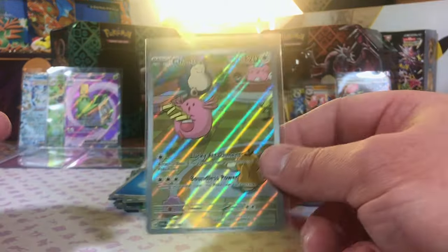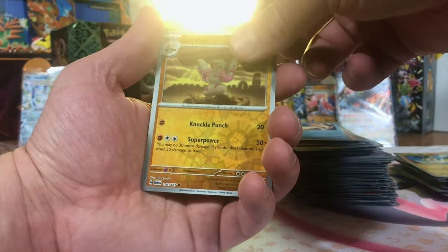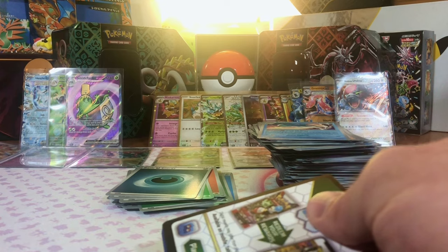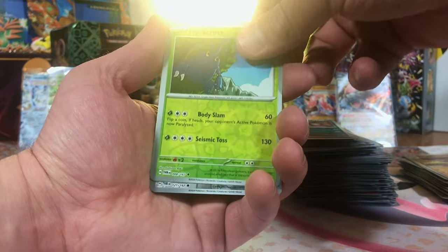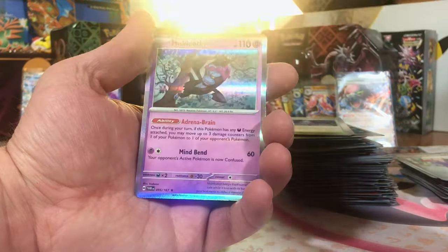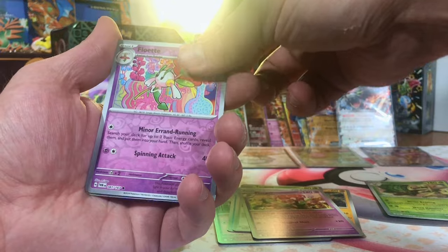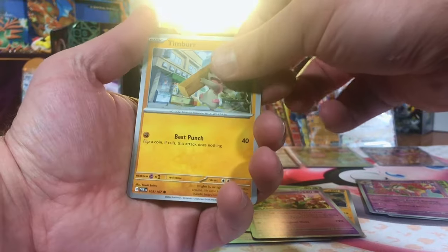Sinistcha Hollow. This Chansey — love that. Emolga. Girafarig. Magcargo EX — alright, we will take it. And look at all those hits — look at those beauties. Where's my SIR at? I know you're in here. Heracross. Lairon. Chandelure Hollow — first pull of that. Caretaker. Seaking. And Monkey Dory. Rillaboom. Floette. And Heatran. We are coming up on the end here, people. Still no crazy SIRs or Hyper Rares, but there's still time.